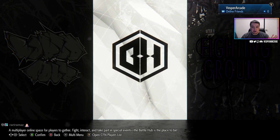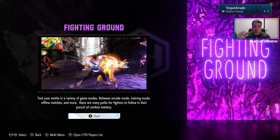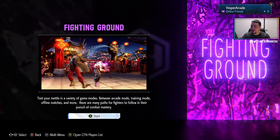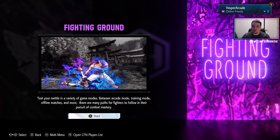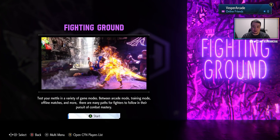Right off the bat you can choose Battle Hub, World Tour, or Fighting Ground. If you just want to go straight into ranked and play all the modes you're used to in Street Fighter 5 — like arcade and training — you can go to Fighting Ground. You do not have to go into the Battle Hub and queue up there; you can do it from the menu. But this is not open in the beta; we don't have access to this.